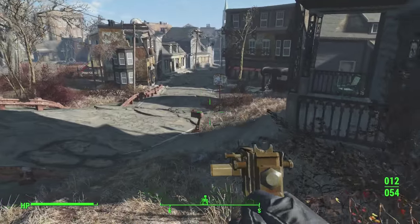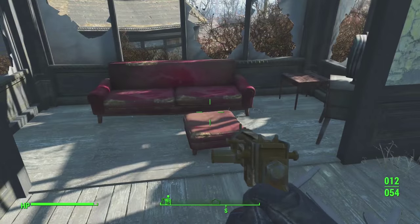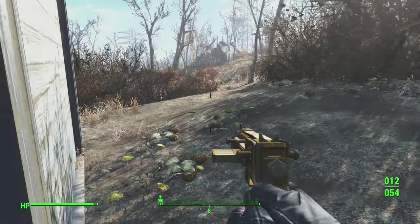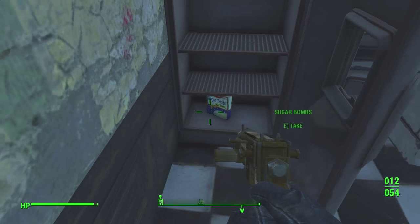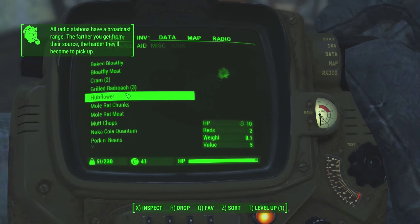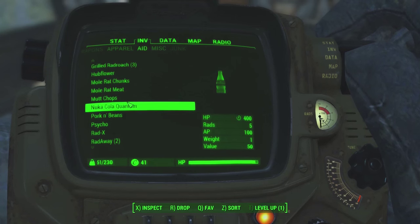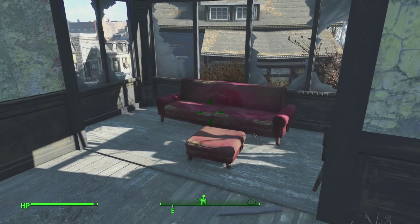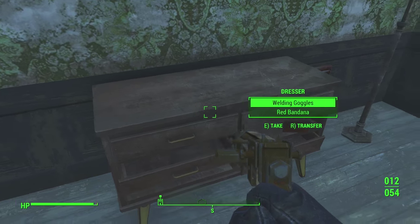A lot of houses can actually be entered and looted. There's a little cap stash — pretty good. Probably just the back door, yep. Got some pork and beans. Nuka-Cola Quantum — that's actually a healing item, very very good. We have some normal stuff like Cram and some meat here and there, but the Nuka-Cola Quantum will heal you for 400 HP and 100 AP. It's a great healing item, so I'm going to keep it and not sell it.